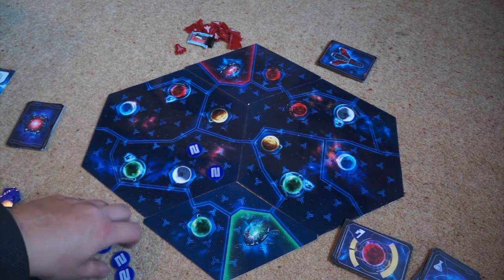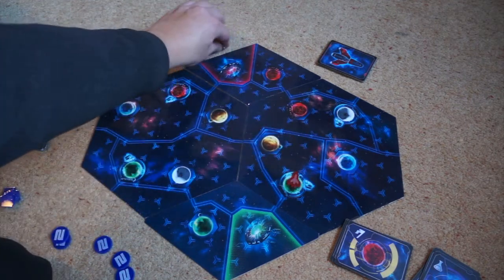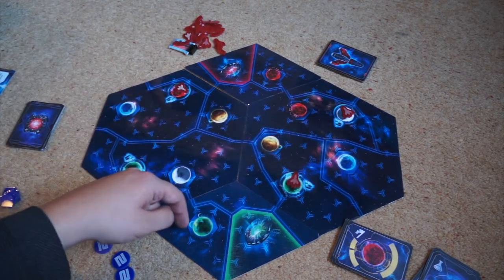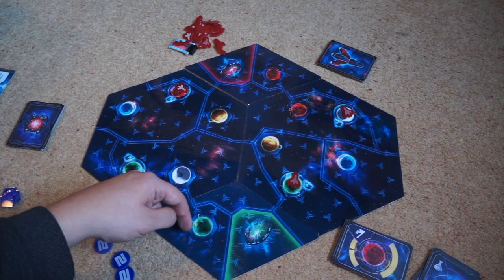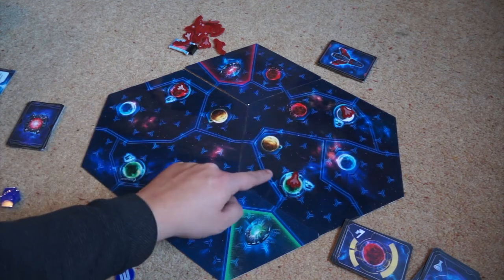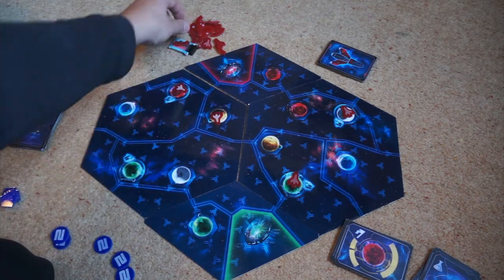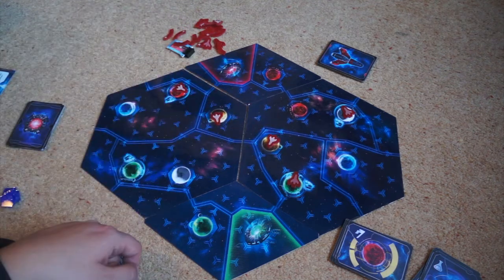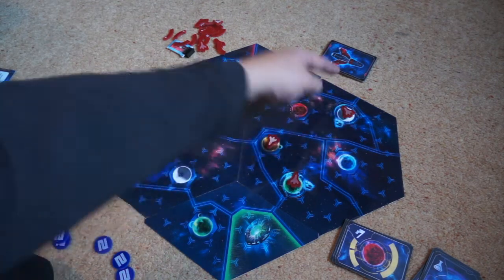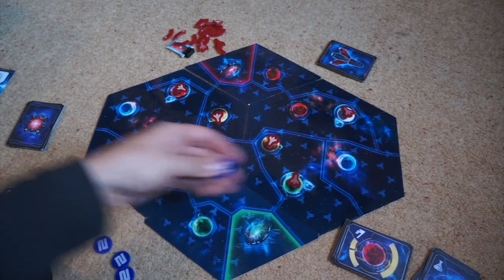Trade route tokens are given for completing trade routes. Trade routes are between planets with commodities, and to do that you generally need a fleet on three of the planets with commodities. It is the distance between the planets that you need to play the trade action on. What you can do with trade routes is shorten the route by having fleets on in-between planets. So if I complete a 3-times trade action, I complete a trade route and I take two points.